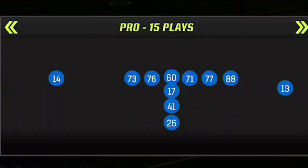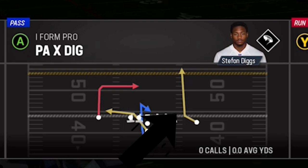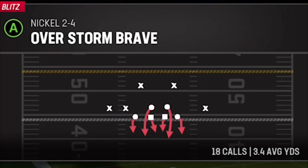The next play is also found in the Buffalo Bills playbook from the iForm Pro formation, and it's called the PAX Dagger — only found again in the Bills and Giants playbook. The route I'm going to focus on is the B route, so make sure to have your fastest receiver in that spot. On defense, I'll once again be choosing the Overstorm Brave, but this will work against any Man Zero coverage that is going to press.